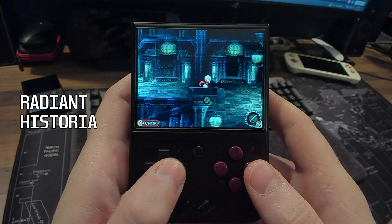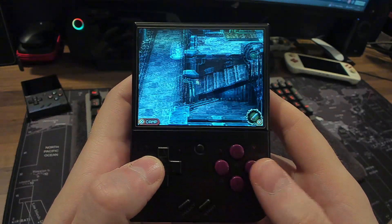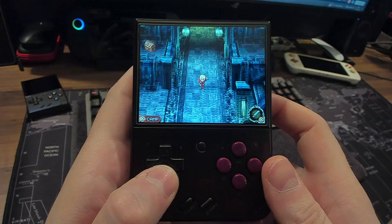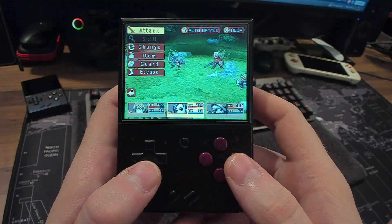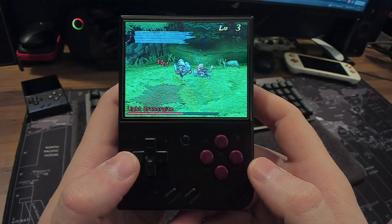This is also a big win for RPG fans, as the Nintendo DS has some pretty amazing JRPG titles and other RPGs. What a cool library to have on this device. There's just so much more you can play on the go, and Radiant Historia is just a top-notch RPG — very cool game.